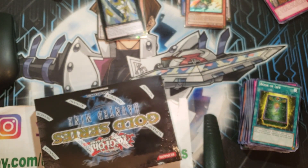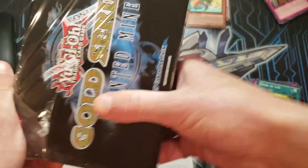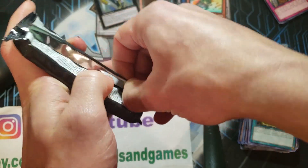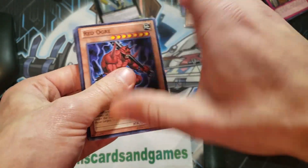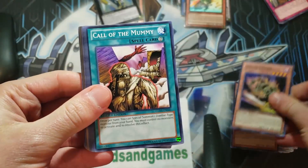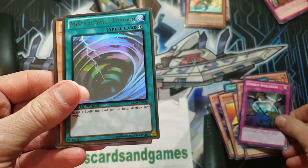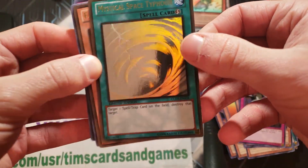And the last pack — let's see what we can get. Hoping for that Blue Eyes White Dragon, that's what we are shooting for. Here we go — the Bearded CCG on Instagram. Final pack — and it is a Mystical Space Typhoon! So that's pretty good. There's some scratching — you can see some horizontal scratching here — but that is pretty good.